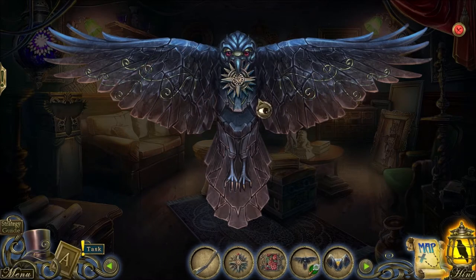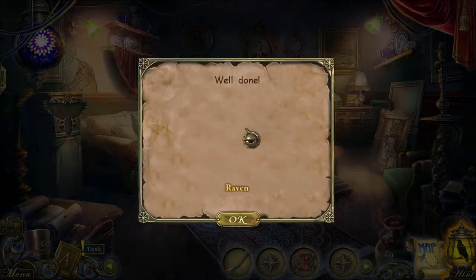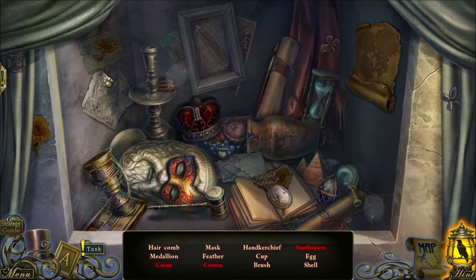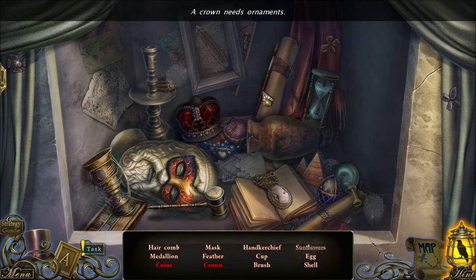I don't see anything else I can mess with here. Let's just get these pieces into place. Give me a compass key and the raven. I'm going to put the raven back into place for the hidden objects challenge. Let's see if we can find any of these items. I've got myself flowers — looks like flowers go there. And it looks like the crown needs ornaments.